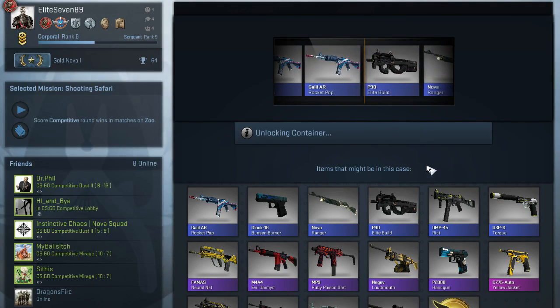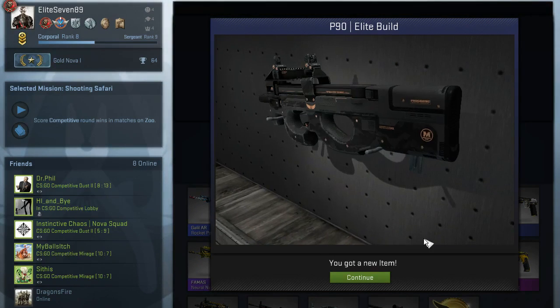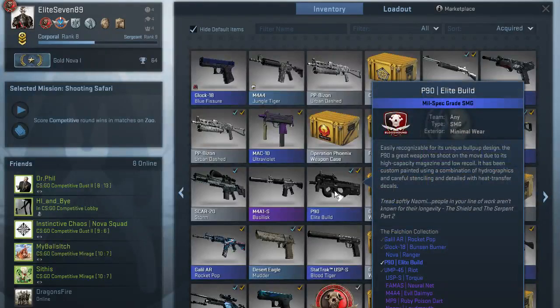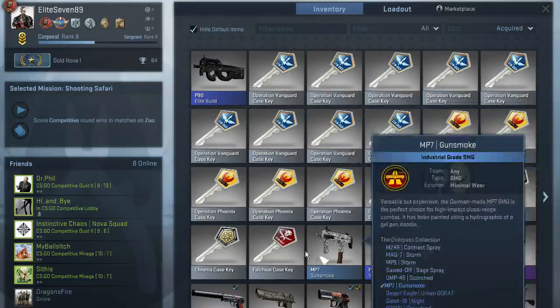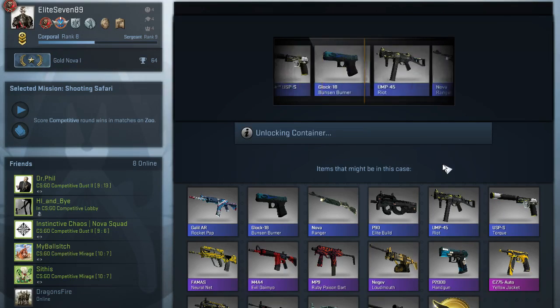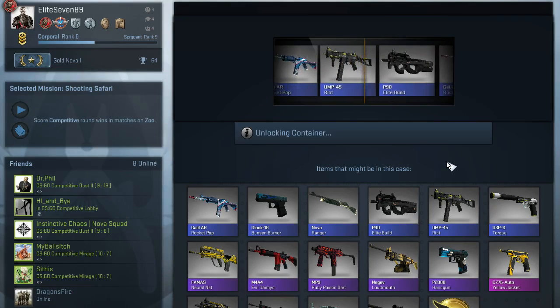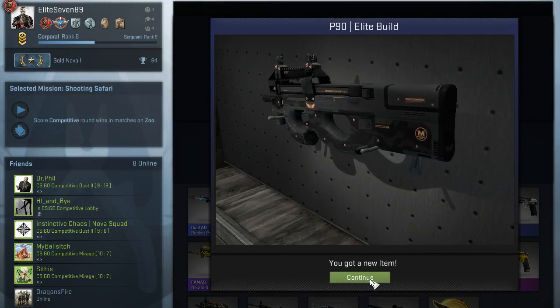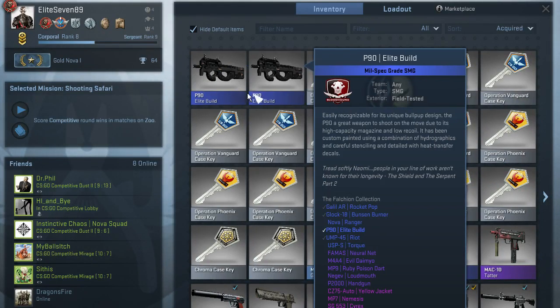P90's good — I've got one of those. If this is actually a better one, that would be perfect. Let's see... field tested. I think mine's field tested as well. Oh, mine's actually better than that — mine's minimal wear. So Tabby, which gun would you like to get? I didn't want one. The Rocket Pop — okay, yeah, I would like to get one of those as well, to be honest, because the one I have is well-worn. Another Elite build — that's a little bit better than getting Nova Rangers every time, because that is what I've gotten every other time. There's another minimal wear.